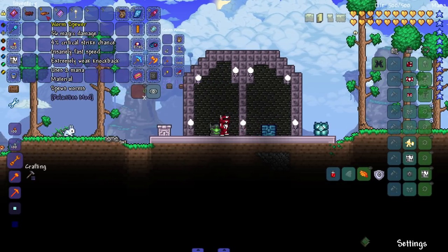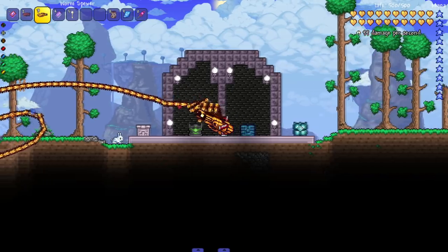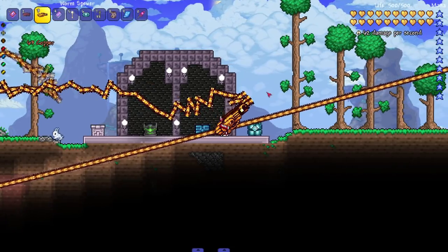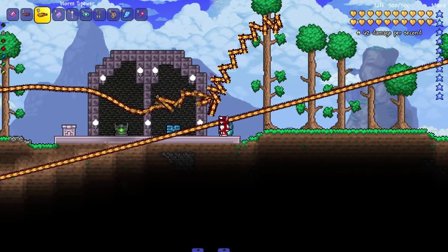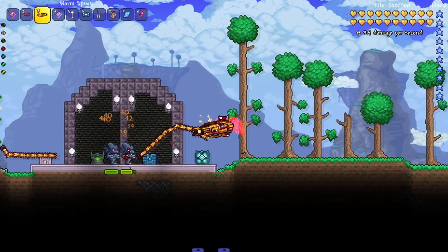Next up — Worm Spewer: spews worms, plain and simple. Oh my god, and the worm homes in on enemies — this is amazing! I'm assuming you're supposed to run out of mana eventually and that's why the worm would get cut off, but I'm in god mode with infinite mana.